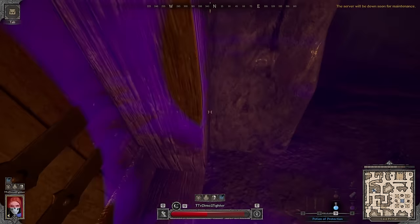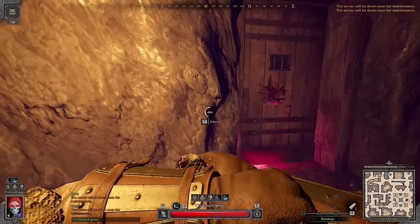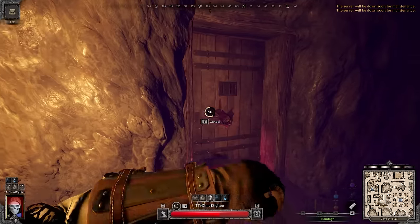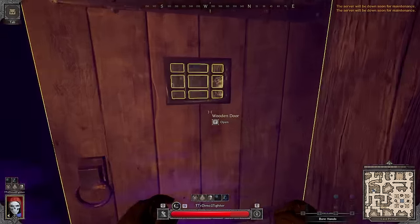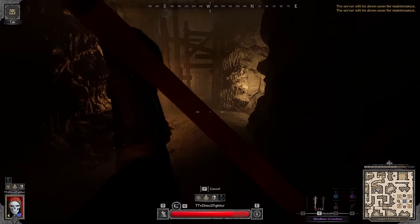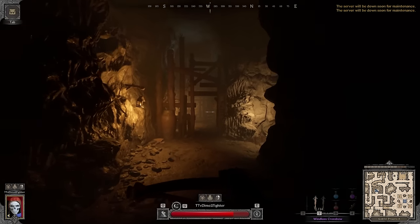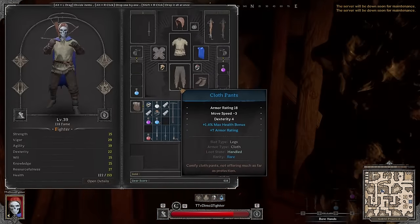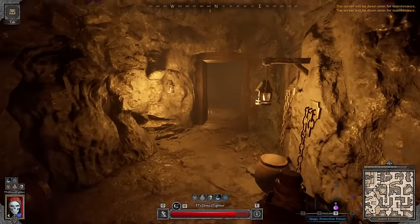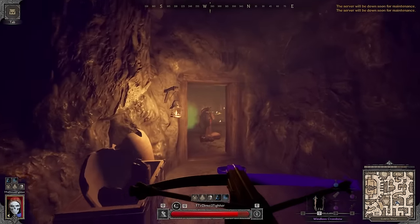I don't think he knows how low I am — he could literally punch me to death. Oh, we have a server maintenance notice. It's okay though. The guy isn't much. He's going to loot the other guy, so he's giving me free time to reload my Windlass crossbows. I wonder if he already opened the portals. Question is whether he'll be able to loot everything from the Warlock or not.